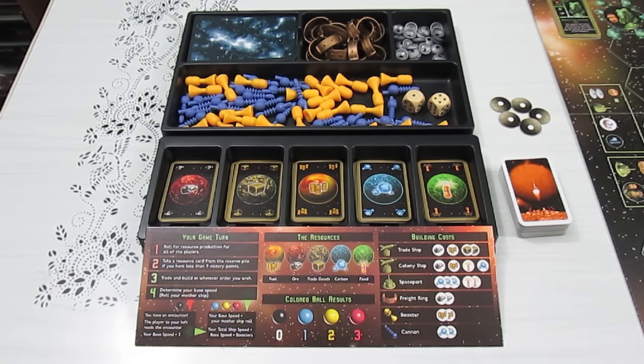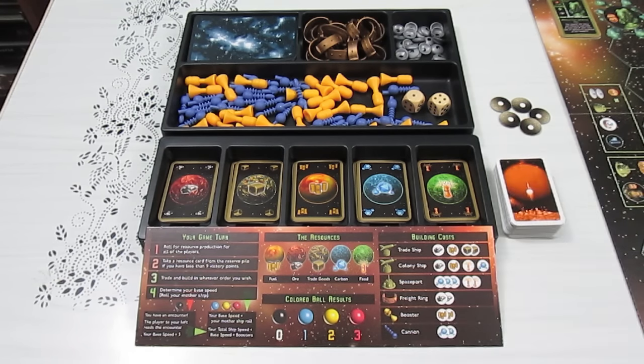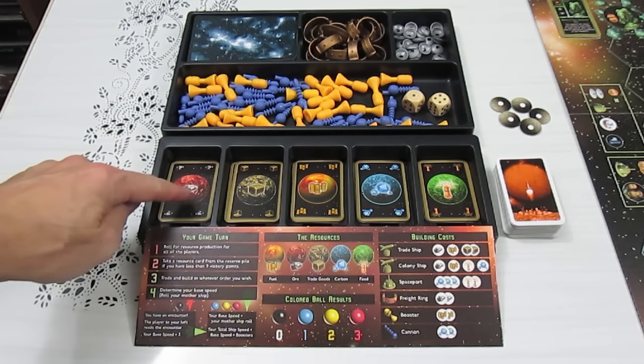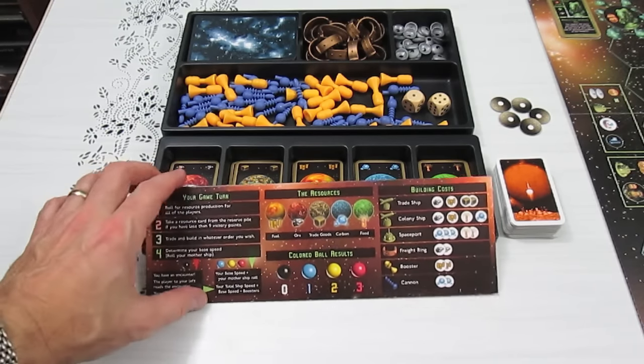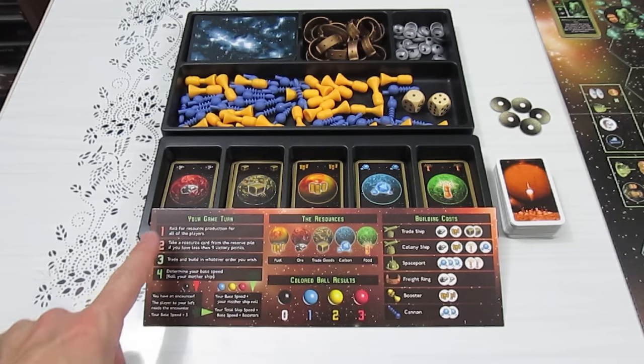There's a lot to explain, and like I said I'll link that incredible instruction video in the write-up. So there is food as a resource, carbon as a resource, fuel, trade goods, and ore — just like Catan, you have instead of sheep and stuff, you actually have other things. Everyone gets one of these game plaques that explain basically how you trade in resources and what you can do on your turn. You roll two dice, and if it's a four, the planet that has a four on it produces a resource. Planets are color-coded, so some give you fuel, some food, some carbon.